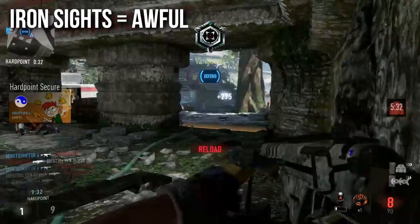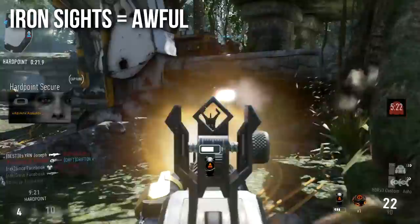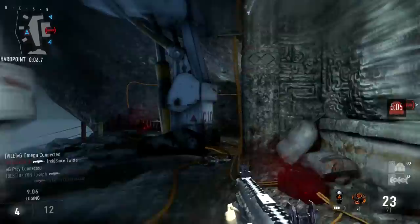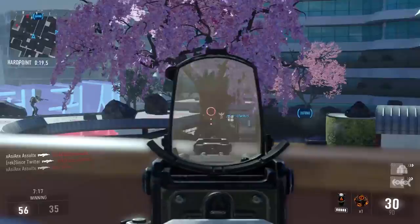Next, the iron sights — they're just plain awful. The iron sights on this gun are some of the worst I've dealt with in Call of Duty history. They're kind of neat looking, being diamond-shaped, but the foresight is very large and blocks a lot of your view. It also has strong muzzle flash and smoke when you shoot, making it very difficult to track and hit targets. I highly recommend not using the iron sights, and if you do, at least put a silencer on to get rid of that nasty muzzle flash.